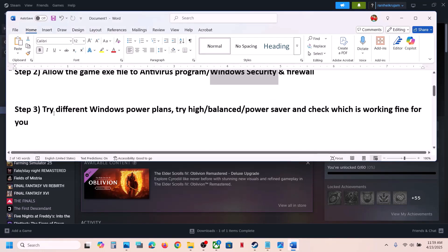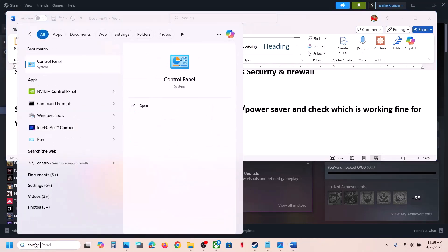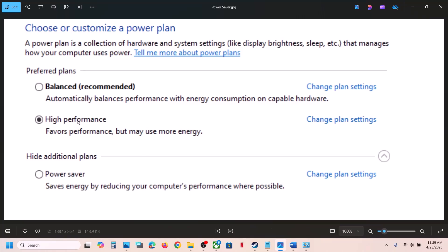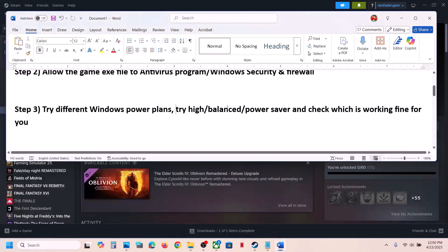The next step is to try different power plans. Open Control Panel, go to Hardware and Sound, then Power Options. Try selecting High Performance first and launch the game. If that doesn't work, try Power Saver, and if that doesn't work, try Balanced. Test each option to see which one resolves the issue.